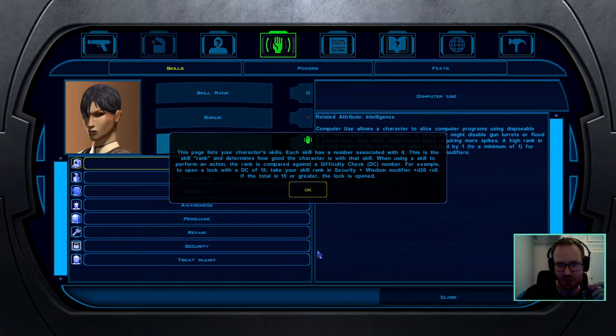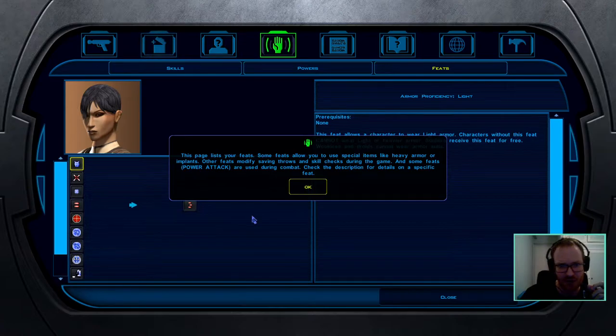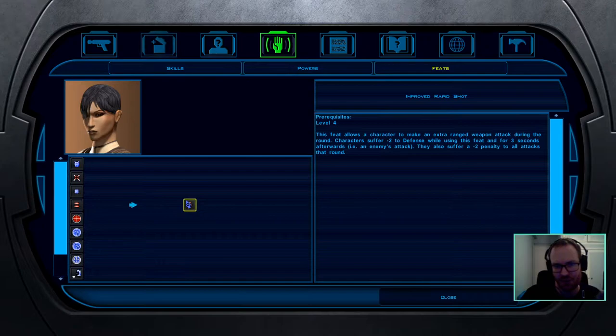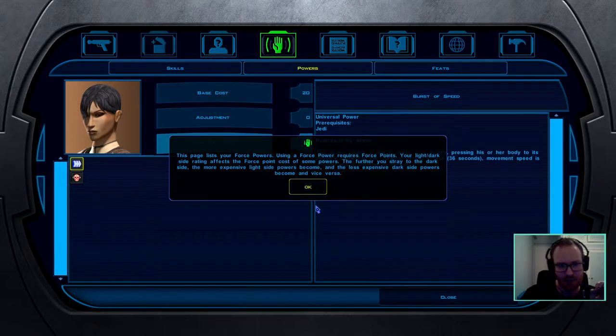For initial feats, the feat I took at level one is Rapid Shot, followed by Implant Level 1, and then at level five I took Improved Rapid Shot. You only get three feats up to level seven Scoundrel.